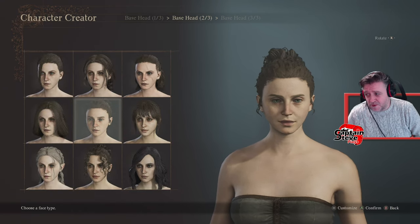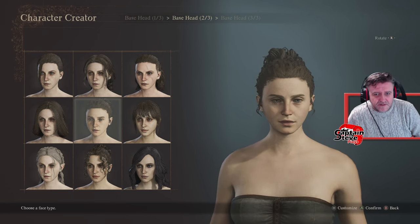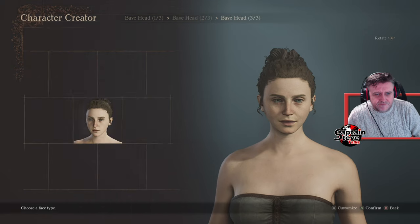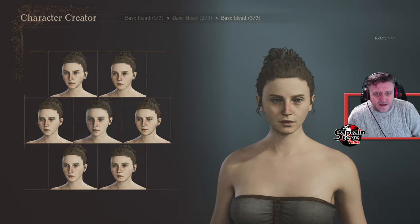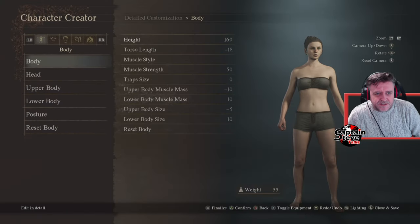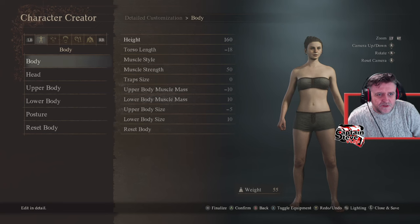I did say I didn't want to start with a preset — just starting off from scratch pretty much. Let's just keep that one. Body, torso, height — that's going to here, which is the bigger torso length.